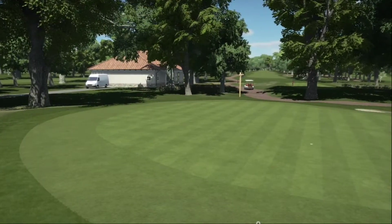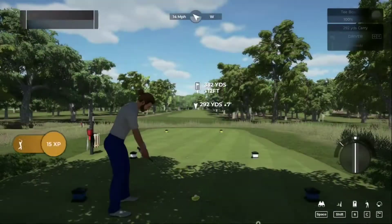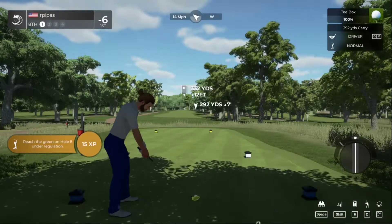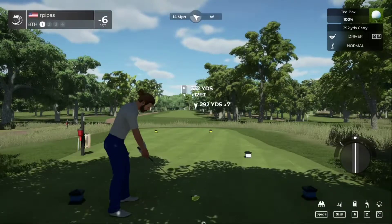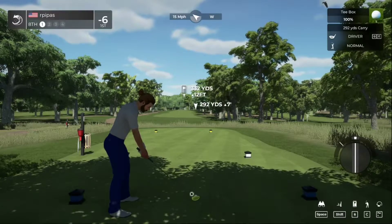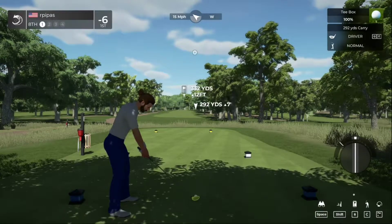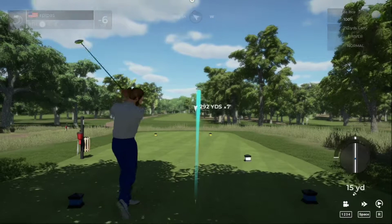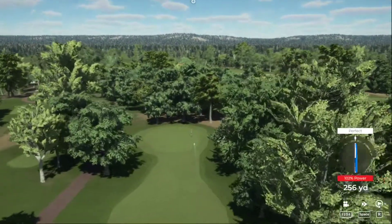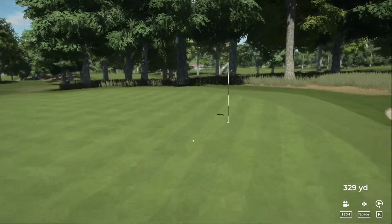After that we're at six under. Here we go, let's see what happens on the eighth. Trying to find that swing plane. Looks like we're going to the fairway — finding the green.